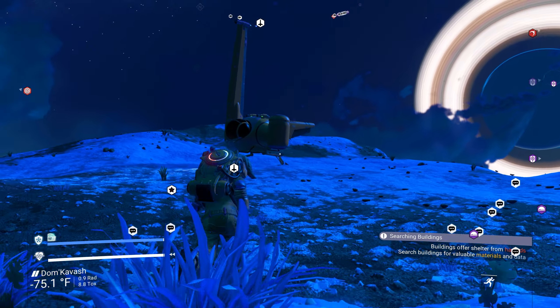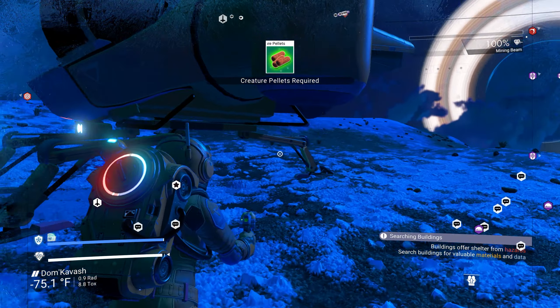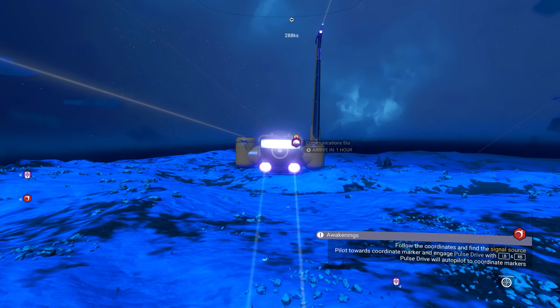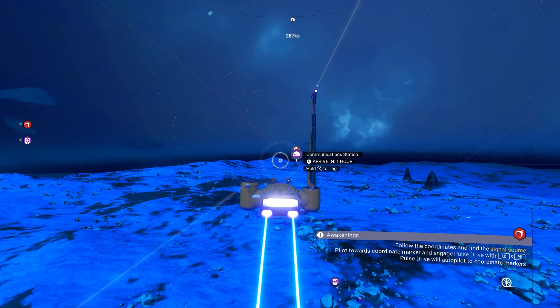We have our second one, and we need a whole bunch of them. We're almost out of fuel, so let's refuel our launch thruster. I'm just scanning the ground for anything that might look like a drop pod, just in case. I've noticed that scanning from above when you're in your starship doesn't always reveal every single structure — it's supposed to mark all the buildings, but sometimes it doesn't.